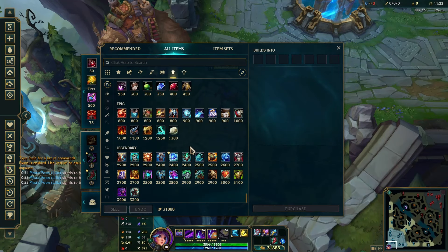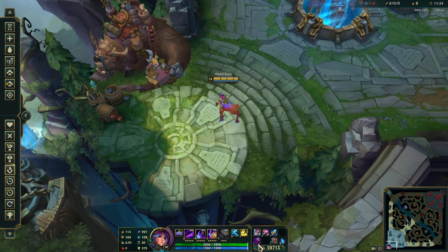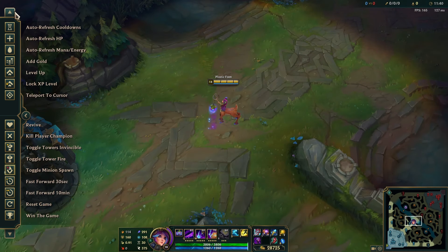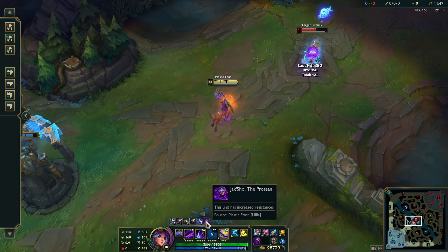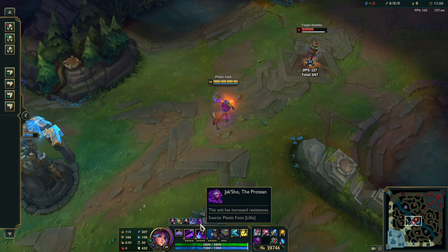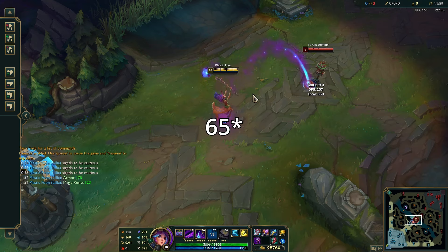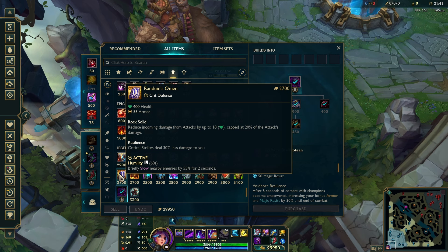Late game you're going to blow up like a bullet, and the extra tank stats really save you. Believe it or not, her next best item when building tank is going to be Jak'Sho. If the enemy team is mixed damage, Jak'Sho is the best tank item Lillia can get, because you will instantly proc all 5 Jak'Sho stacks with 1 ability. Lillia's burn counts as being in combat for 5 seconds — another item that abuses Lillia's passive. You're getting 300 health, 75 armor, and 75 magic resist.